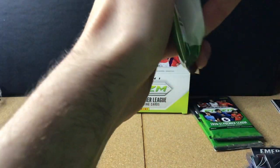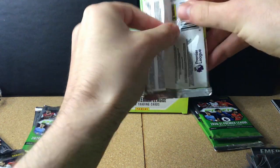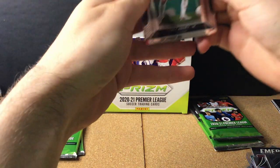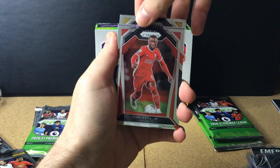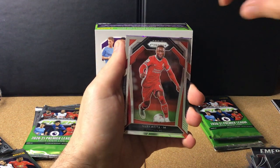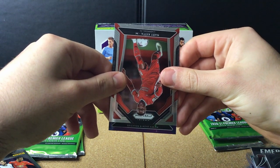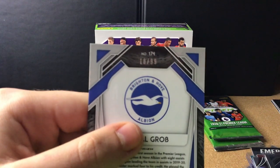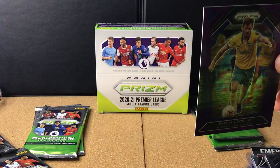Behind Tyler Roberts is a Newcastle Allan Saint-Maximin fireworks card — very nice design for a very good player. We only had a glimpse of him last season in a Newcastle shirt and there's certainly more to come. Five packs to go. We get Tom Cairney for Fulham, Fabinho for Liverpool, Conor Coady for Wolves, Charlie Taylor from Burnley, and a purple prism — a Pascal Groß purple prism for Brighton, numbered 18 out of 99.